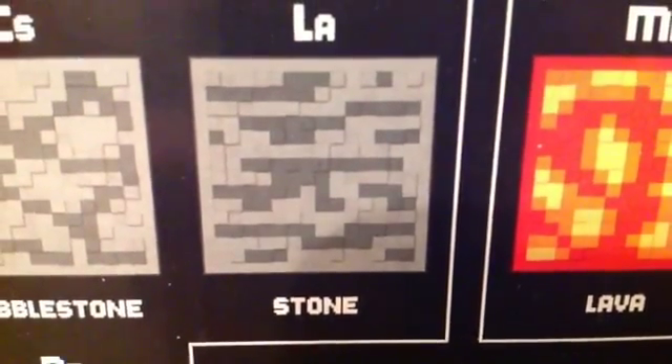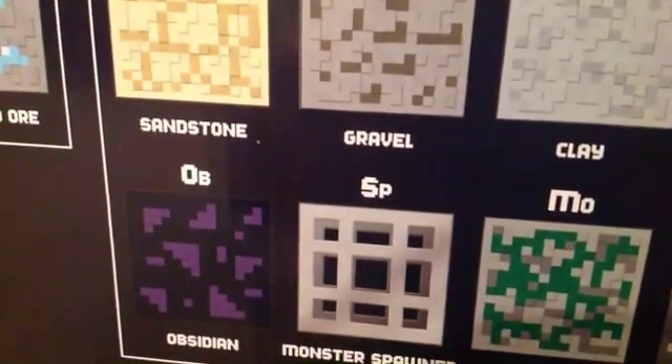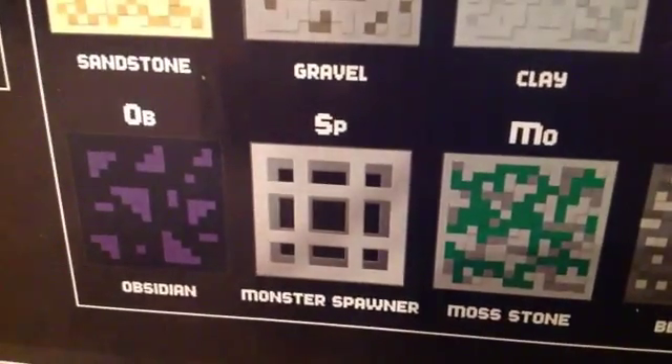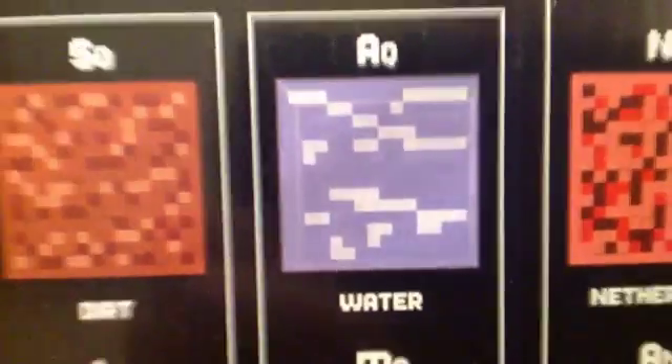Cobblestone, CS. Stone, LA. Obsidian, OB. We have monster spawner, SP. We have mossstone, MO. We have bedrock, BE. We have water, AQ — I guess for aqua.